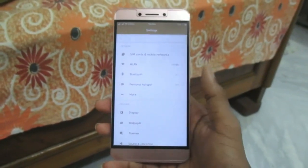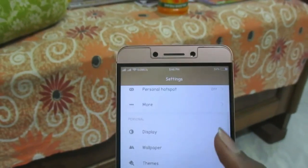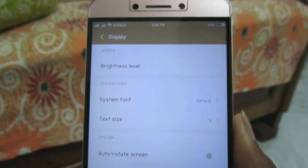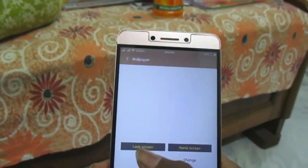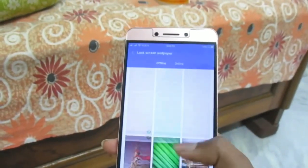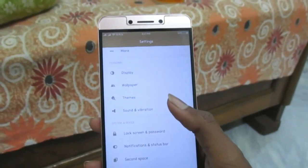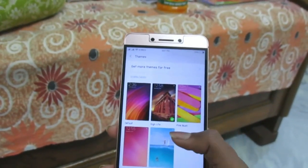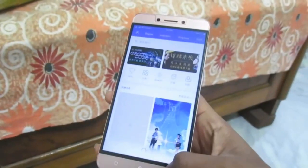In the settings you have Wi-Fi, Bluetooth, personal hotspot, and display options. Under display there's the brightness level, system font, and font size. For wallpapers, MIUI offers a lot of customized options that look fantastic, and you can also download more from the store. There are also several themes available, and you can download more from the MIUI store.